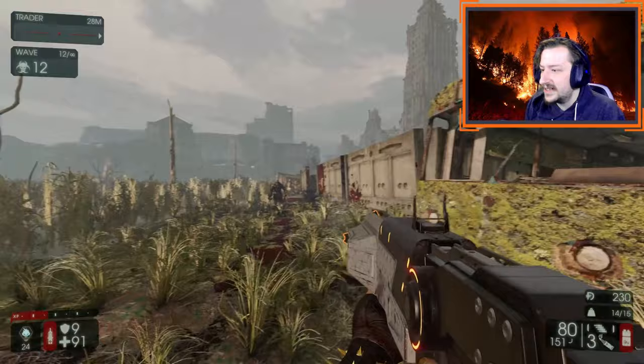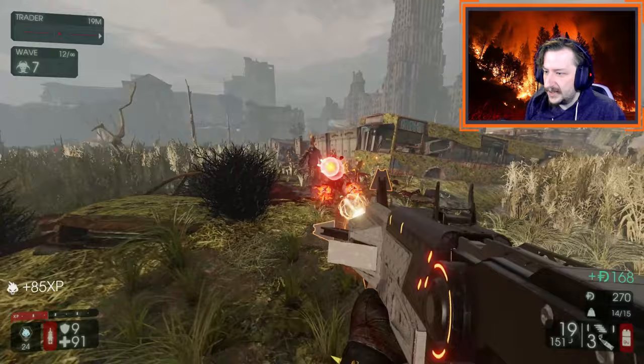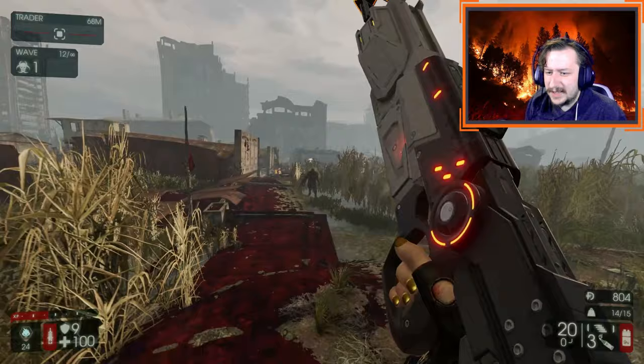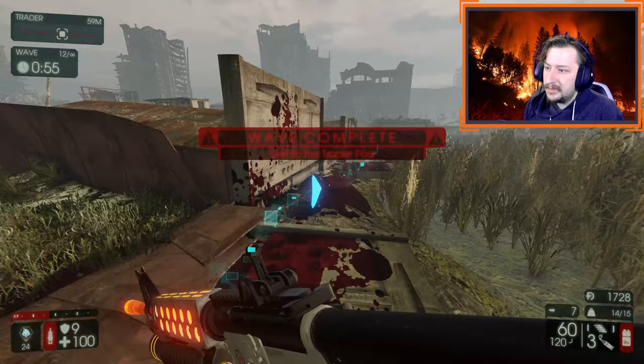For large enemies like Scrakes and Flesh Pounds, you can also use the Helios Rifle just fine — it kills them fairly quickly. If you're used to playing Commando or SWAT with similar guns, you'll be familiar with this loadout and it won't feel out of the ordinary. It also works well against all the bosses, especially the Matriarch, because the Helios Rifle does a lot of damage towards EDRs.